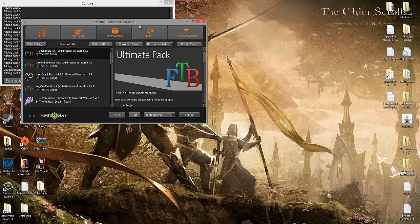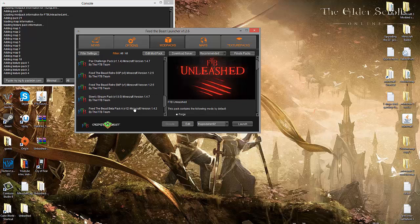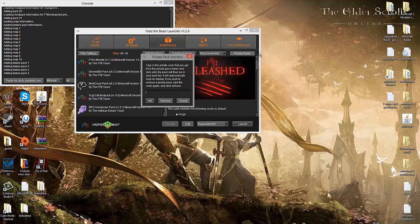And here it is — this is the launcher. Now when you first get the launcher, you won't have Unleashed on it because it's only a private beta pack. What you want to do is click on Private Packs, and then — important — you need to have it all in capitals.